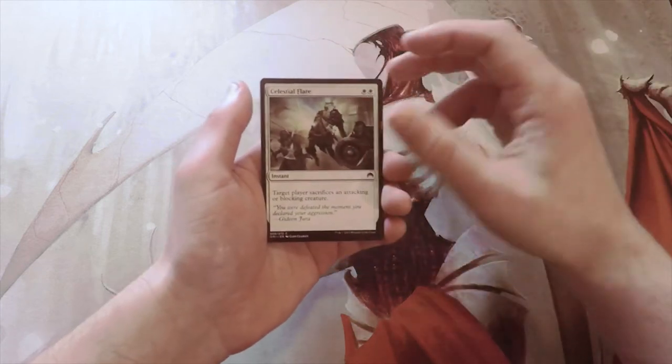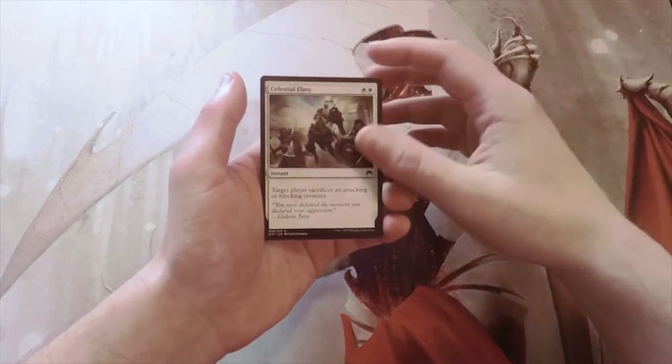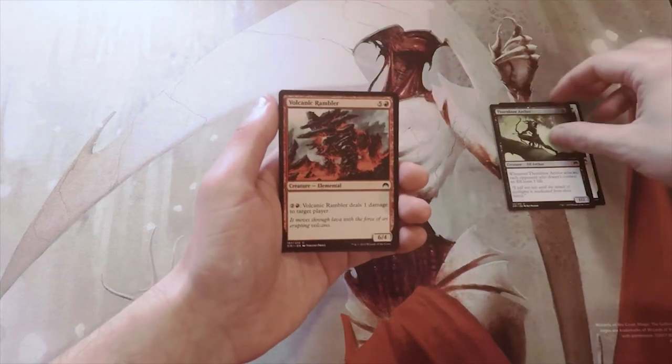An interesting set. I'd definitely love to see a Jace — I think that would be the best thing out of the set, and also just because I want one. So we'll see what we get. Our first common is Celestial Flare, Thornbow Archer, Volcanic Rambler.